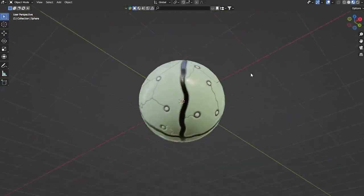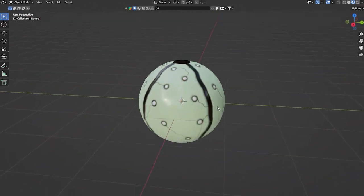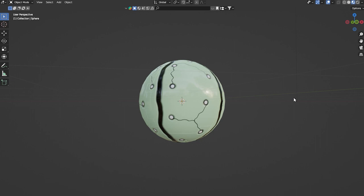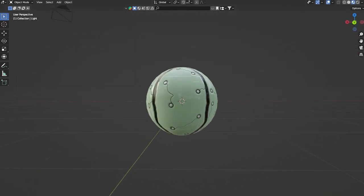Then here's the spore pod. I'm probably going to redo this one — I'm not a huge fan of its design, and I'm not really sure what I'm going to do with it. I might want these to be translucent. These will also be in the Lightroom Corridors biome, and I have no idea how they're supposed to work. I just know they're supposed to be a resource you can collect, so this is probably going to be a scrapped one, but I just wanted to show it off.